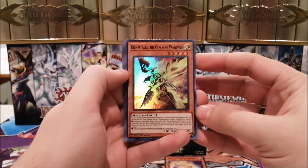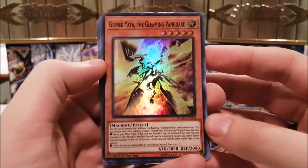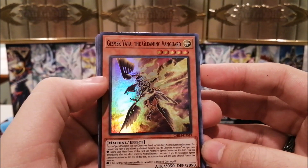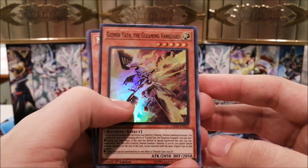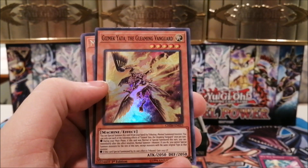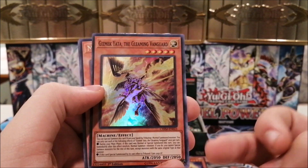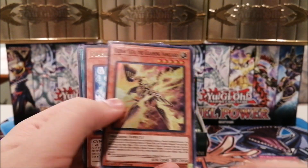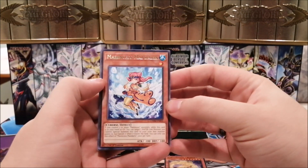We have a very decent super right here — Gizmek Yata the Gleaming Vanguard. This will be good for a lot of decks, whether tribute summoning decks or Cyber Dragons, because it's a Machine Level 5 Light that can easily special summon itself by tributing a monster on your field. Normal summon a low-level Cyber Dragon, get your search, then get this Level 5 — that's an easy Infinity. We also have Marincess Mandarin, a very good card for extending Marincess combos.